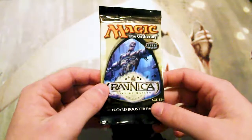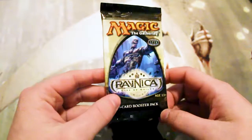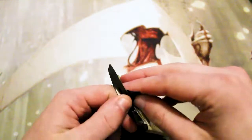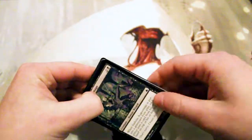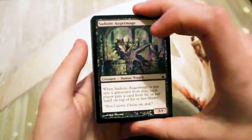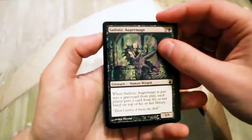I believe the best card in here is Dark Confidant. Doubling Season is also quite good, and of course any of the original shock lands would be fantastic. Glimpse the Unthinkable is also a really good card, albeit it was reprinted somewhat recently in Iconic Masters. So we'll see what we get — hopefully something good.